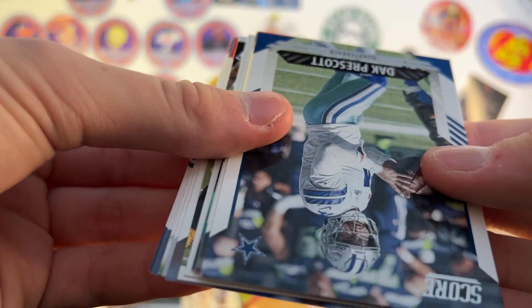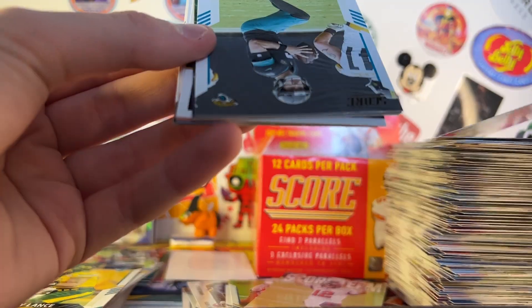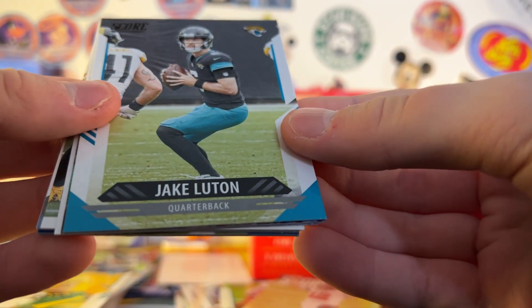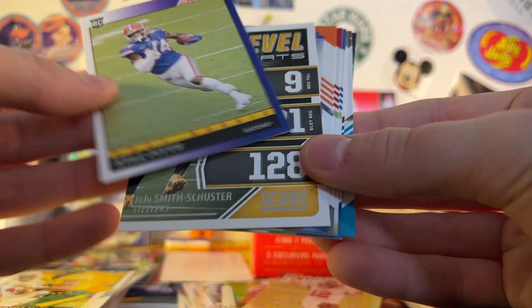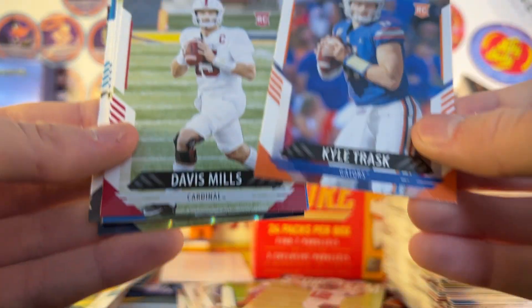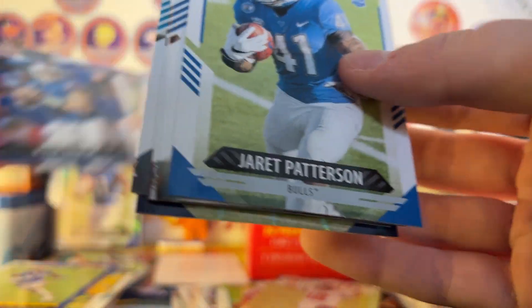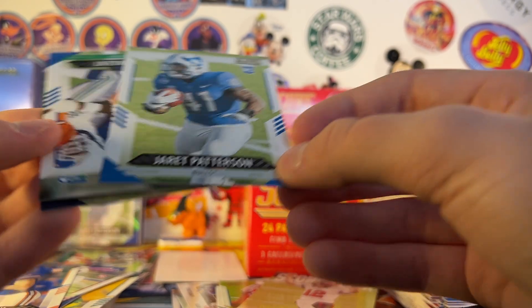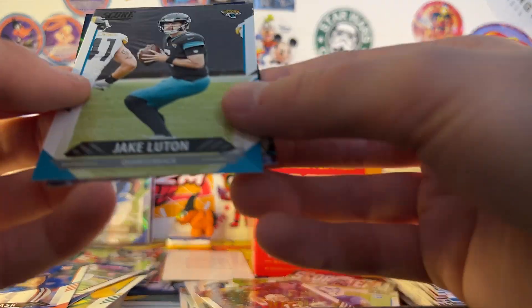There is a numbered card in this pack — we'll save it for last. Dak, Harrison Butker, Jake Luton, Kyle Pitts throwback, Next Level Stats JuJu, Kyle Trask, Davis Mills — two very mid quarterbacks. Another Jarrett Patterson rookie — this has been a really good PC box. Steve Largent, Alec Ingold, TB12.